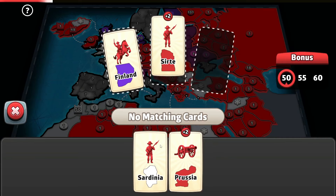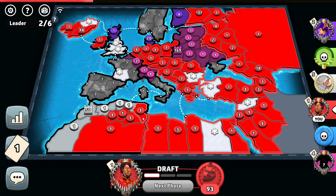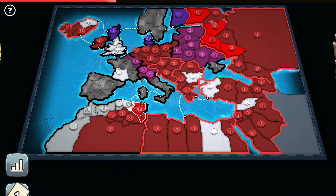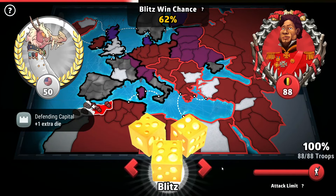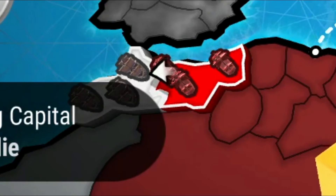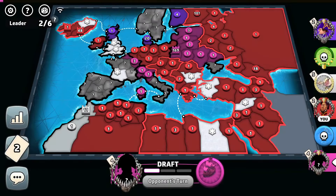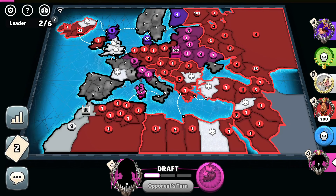43 troops, 52-troops set. I think I'll just go for it — I'll try eliminating the white player from the game. 62% blitz — we fail that. Let's see — now the pink player has an opportunity to shine.